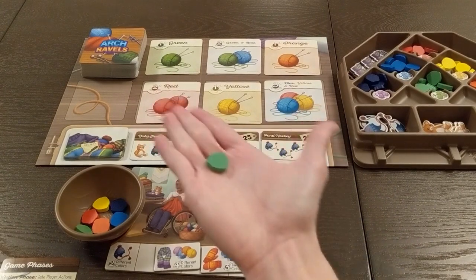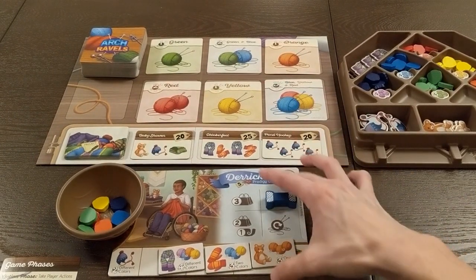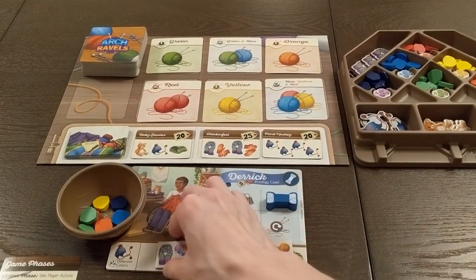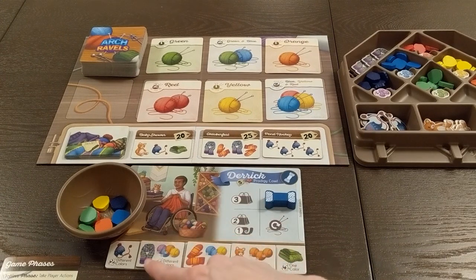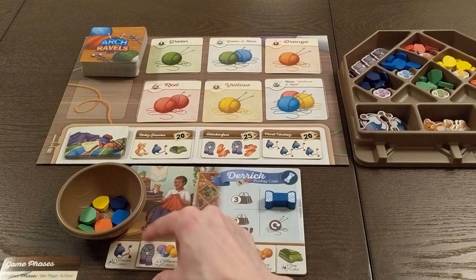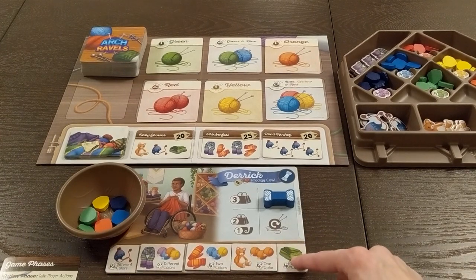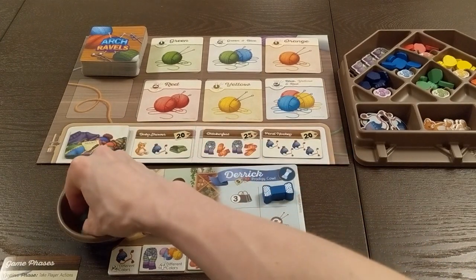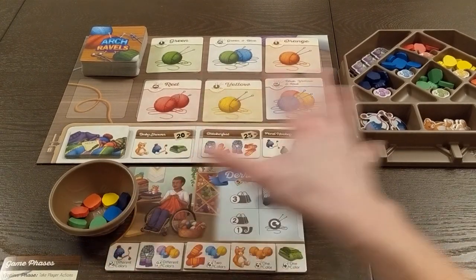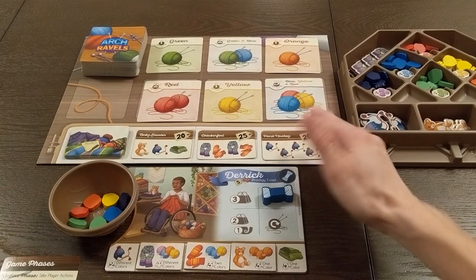Players get those yarn pieces into their yarn bowl. Then I explain crafting — what do you do with all this yarn? You can create your standard tiles; everybody has the same ones but with different color combinations. For the scarf you need four different colors — this one needs purple, blue, orange, and yellow. The blanket is always five of one color; the hat is always two different colors. Derek can craft four things, so he needs enough yarn to craft whatever he's going for, including items that customers are asking for.